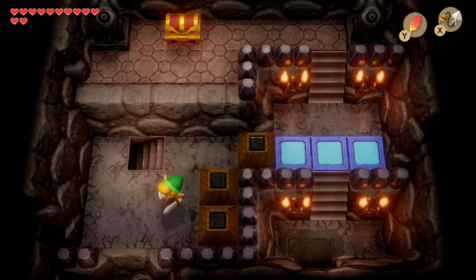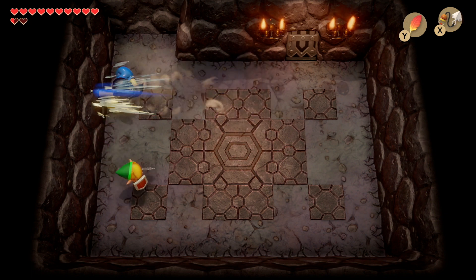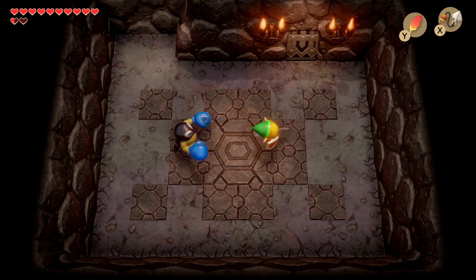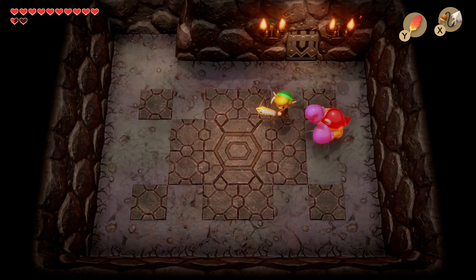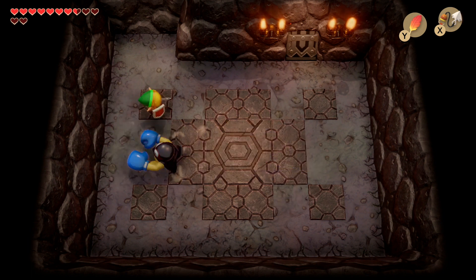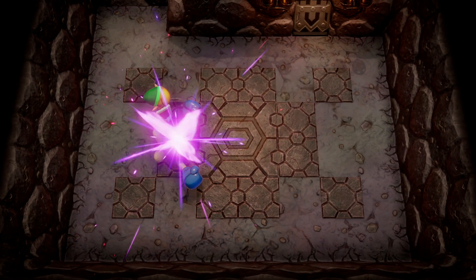Once you're on this platform, head down for a mini-boss battle against Blaino. He's got a really powerful punch and he's quite fast. To defeat him, dodge his attack — when he's winding up, move up or down. Then we can slash him with the sword. After quite a few hits, it'll be a knockout and we've taken out Blaino.